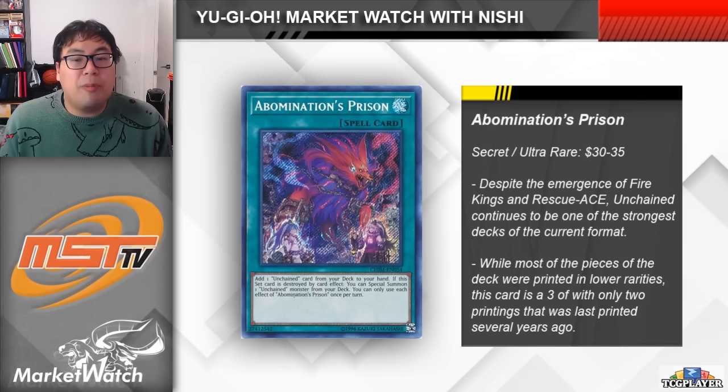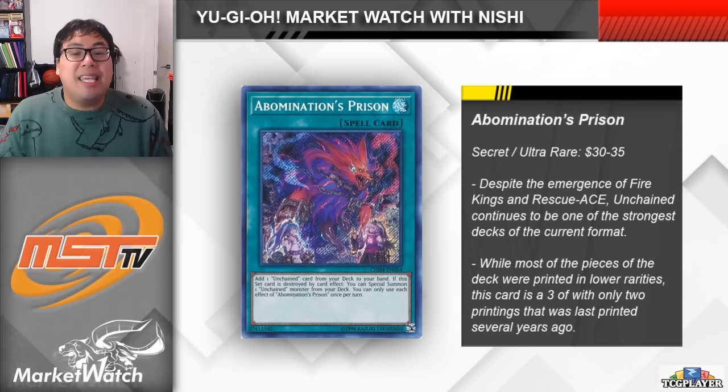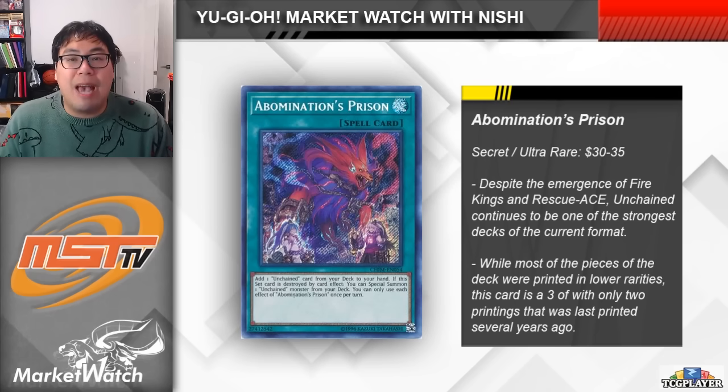For either the ultra rare from the tin or the original Secret Rare printing, you're looking at spending $30 to $35 per copy. That's quite a bit when your next most expensive cards for the deck are Yama at $10 or maybe Soul of Rage at $8. I really do like when Konami prints strong cards in lower rarities in these new sets, because it encourages people to try out all of these different decks, and that's kind of what happened with Unchained at the beginning. I really do hope that we find a way to reprint Abomination's Prison early next year, either in a reprint set or an OTS tournament pack as a super rare. The deck is strong and it's a lot of fun, but it feels like one of the most fair Tier 1 decks ever printed, so it would be great to give players a budget alternative to all the different Fire decks coming up.